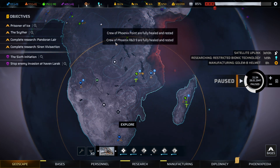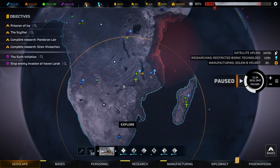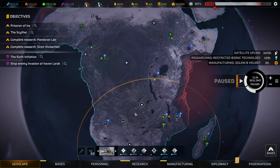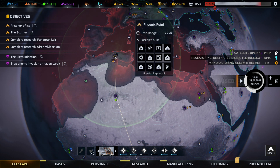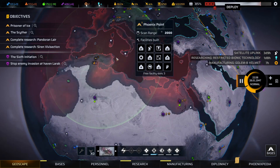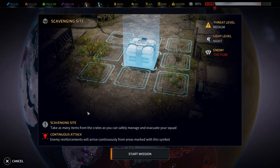Crew of Phoenix Point and Phoenix RD9 are fully healed and rested. The Manticore — I wasn't paying attention to stamina; if anything were to happen we'd be in bad shape, so we've got to get back to base and restore stamina. We've made it to the scavenging site. Typical scavenging mission: enemy reinforcements arrive continuously from marked areas; take as many items from crates as we can manage. It's medium threat with the Pure, and it's a nighttime mission, so our perception may not be as great as during the day.